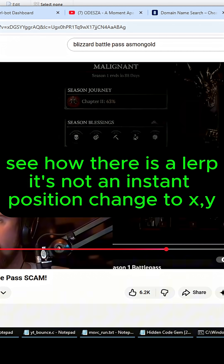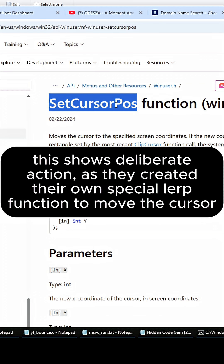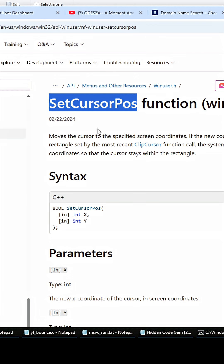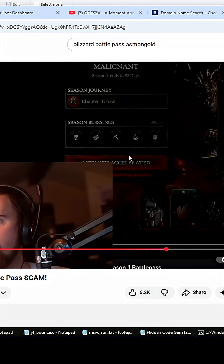Watch it again — see how it kind of just instantly moves like that? They actually have their own function that's lerping the cursor's position so it looks like a natural mouse movement, but it does it automatically. That is crazy messed up. A lot of people say it's fine because you already have the battle pass and have to activate it anyway, but the thing is you don't — you could save it for any future season, not just that one. They're doing this to deplete already-purchased battle passes so that players buy more.